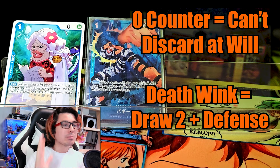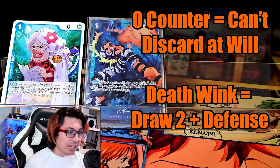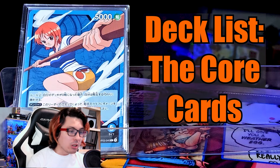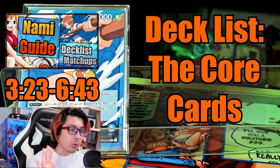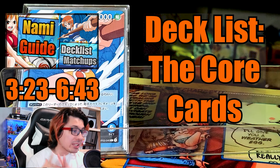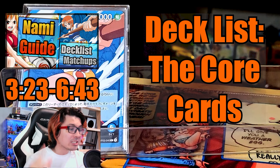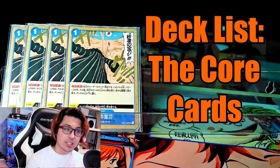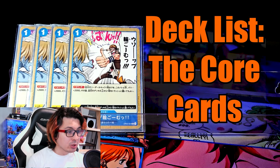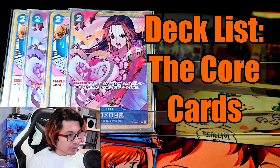Okay, that's enough prologue, so let's jump into the decklist. The core cards are the same for any Nami deck, so we're just going to speedrun them. All of them are 4 copies, and if you want a more in-depth explanation of each card, check out this video. So we've got Kaya, Pilaf, Desert Spotta, Usopp's Rubber Band of Doom, Gum Gum Gavel, Love Love Beam, and White Snake.